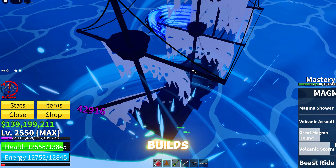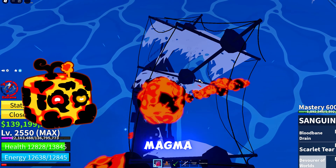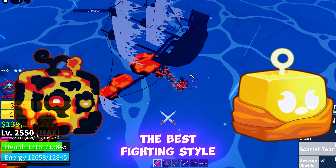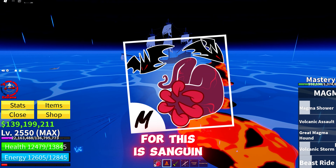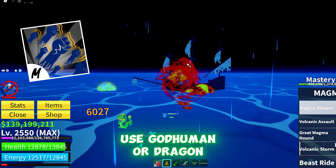Now let's talk about builds. The best fruits to farm sea events are Magma Awakened or Buddha. The best fighting style for this is Sanguinarata. If you don't have this yet, use God Haman or Dragon Talon.